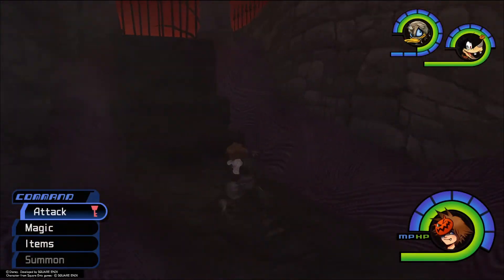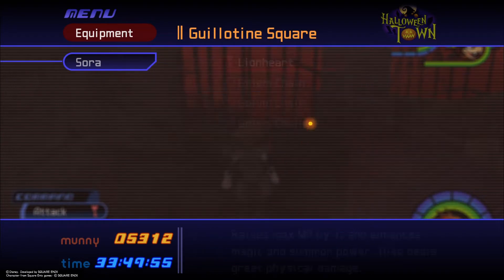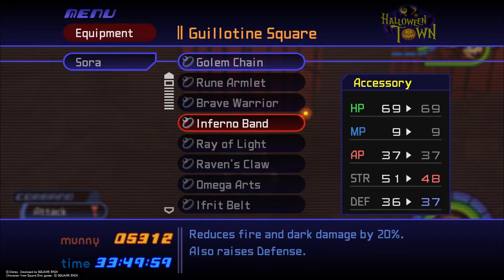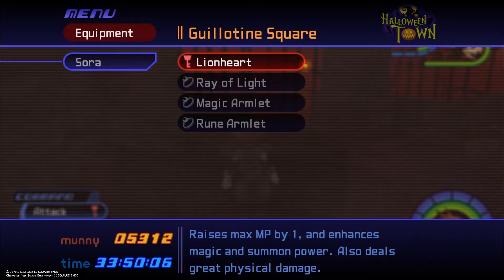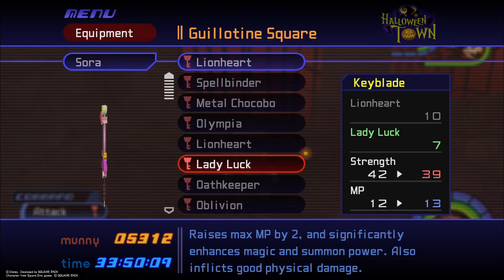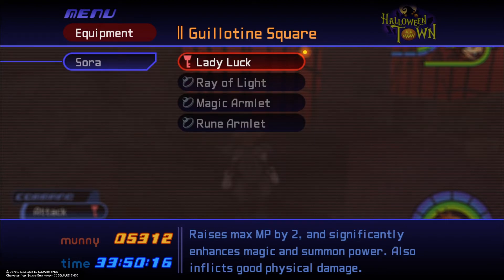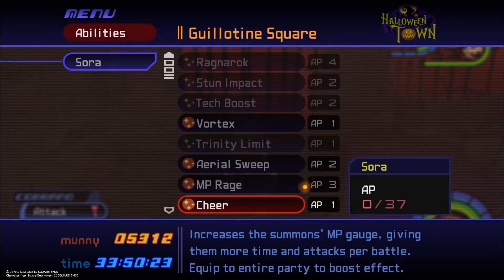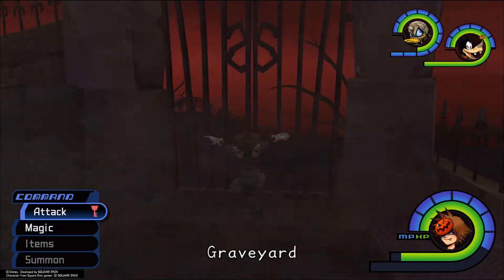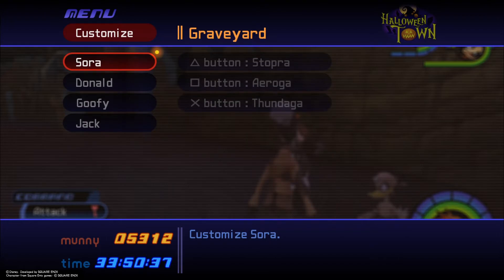We start by heading over to the graveyard. I'm just gonna check my gear quickly before I do anything else. I think I want to have the Lionheart, and I do want some more MP for this one. I might actually take the Lady Luck here for a little extra MP — magic damage should help a little. Aside from that, I want Shear on everyone and as many Lackstrikes as you can get. I only have two in this one unfortunately, but that should be enough. You want Aeroga and Thundaga on shortcuts.